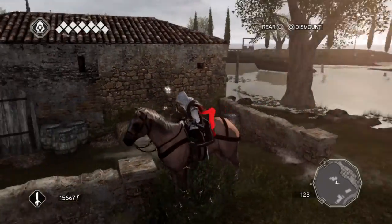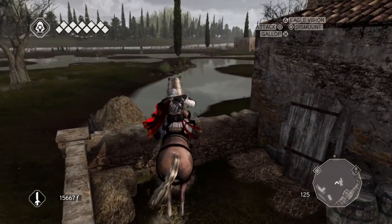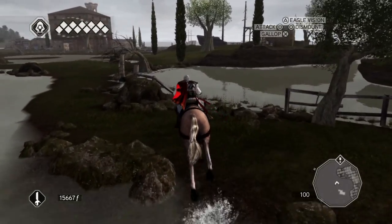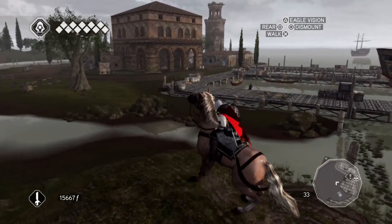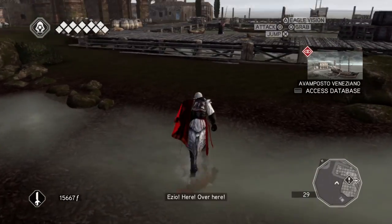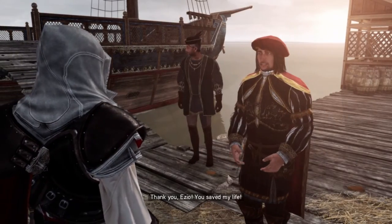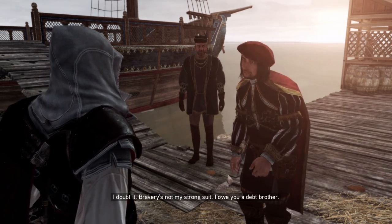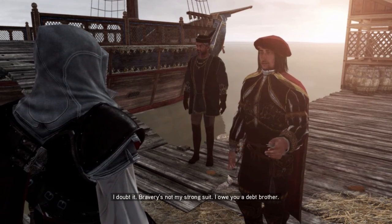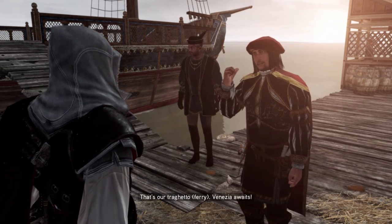Let me check the map - okay yeah it's literally right here. Oh excuse me, coming through - oh this is it. I don't think I need my horse right now. I'm right here buddy, I'm coming. Long time no see! You saved my life. I did what had to be done - you would have done the same. I doubt it, bravery is not my strong suit. I owe you - a dead brother. At least he's honest. That's our tragetto - Venezia waits.